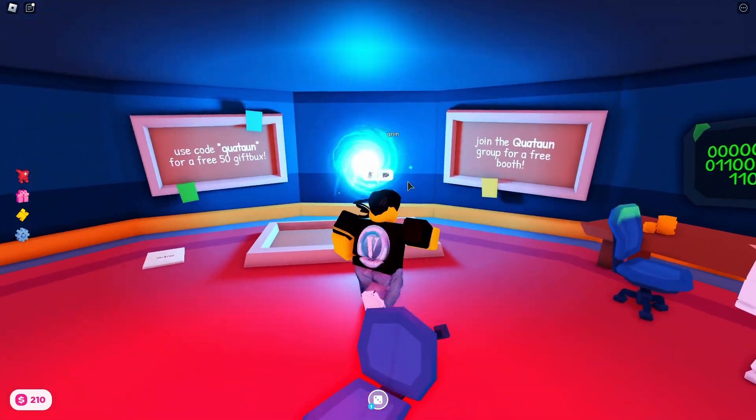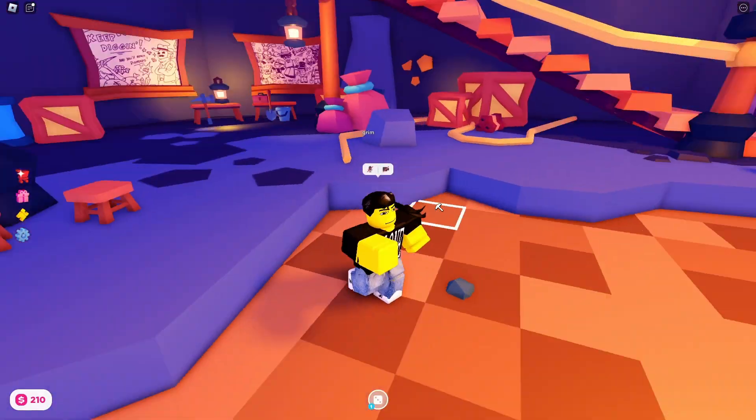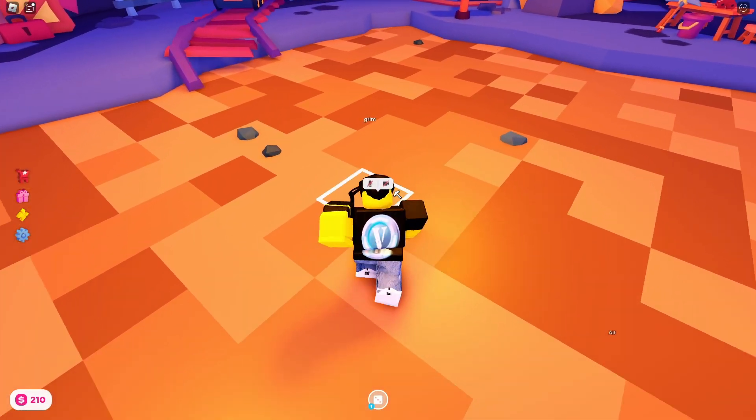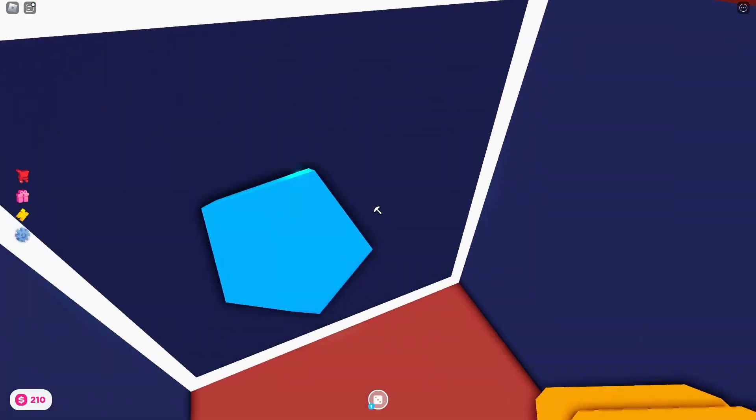Once you've done that, you've unlocked this portal and you just want to enter through it. Here you'll arrive at the bunker. Now all you have to do is collect 5,000 diamonds, and to do that you just want to dig down and collect the blue things that look like diamonds like this.